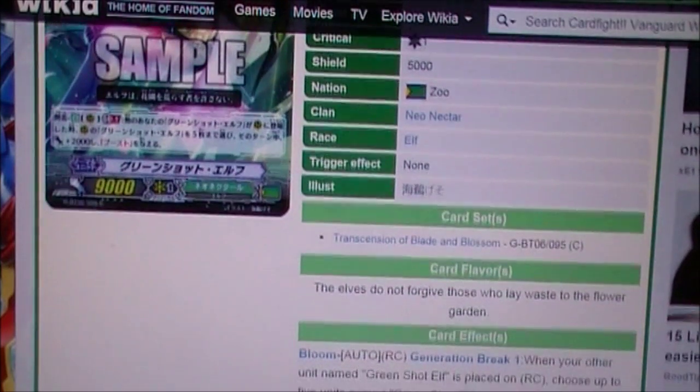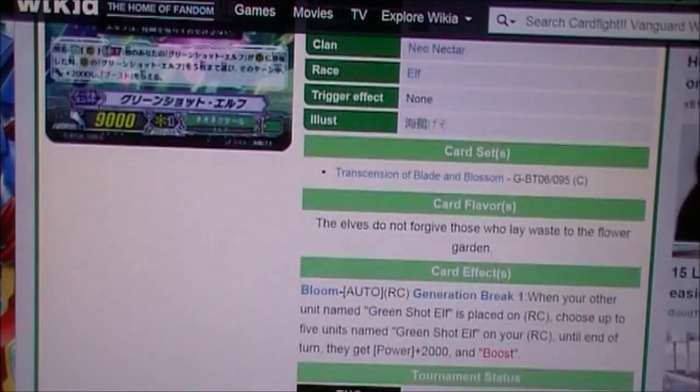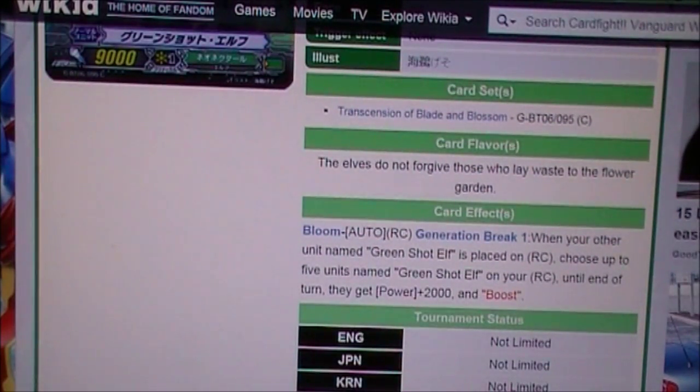The flavor text is: the elves do not forgive those who lay waste to the flower garden. Pretty cool. It's a new ability called Bloom, which we're going to see most cards have in this set, so it's going to be interesting.